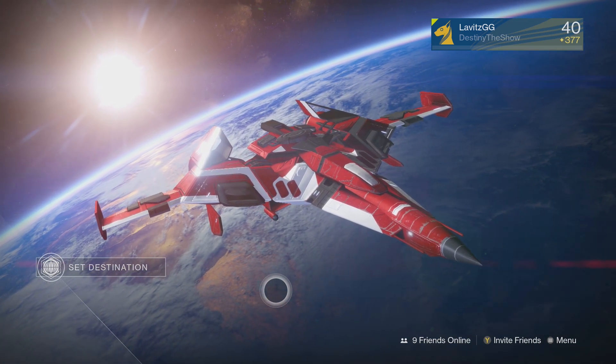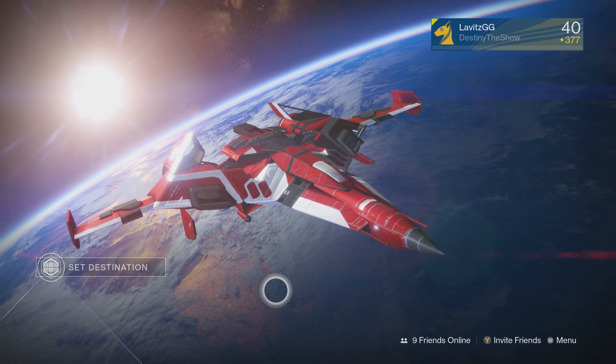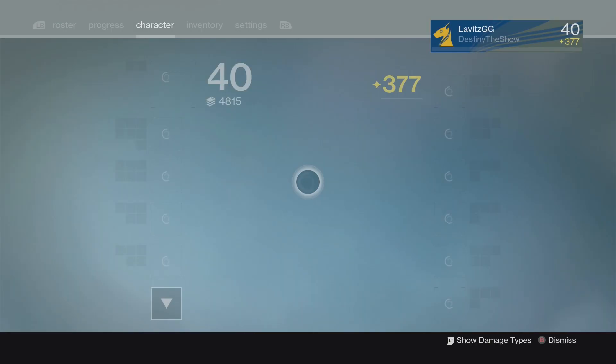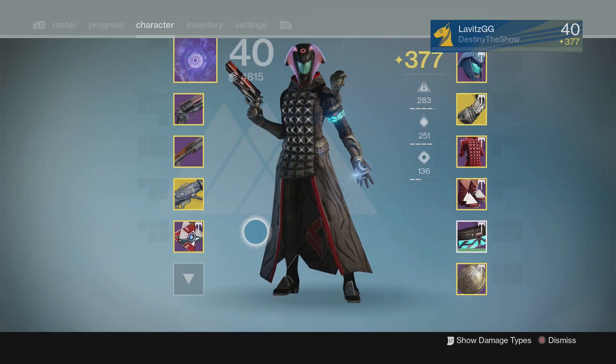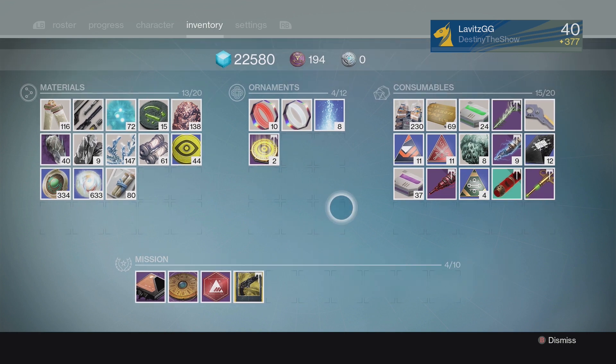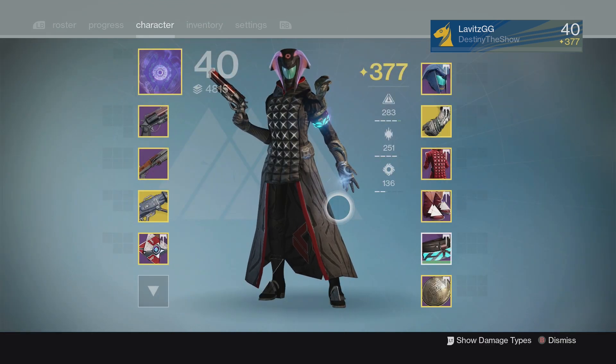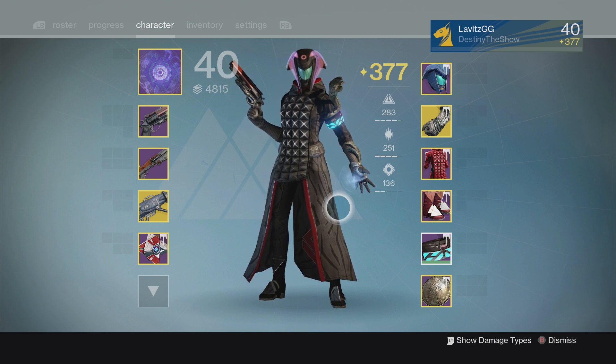Been getting a ton of questions since Rise of Iron came out — what gun should I use, I'm a brand new player. For the experienced players, I'm going to be recommending the Palindrome as well as the Dead Orbit Shotgun if you want to skip to that section. So let's start with the bare bone basics. When you first get Rise of Iron, you get an item called Spark of Light. It's a consumable item that lets you have one character leveled all the way up to level 40.